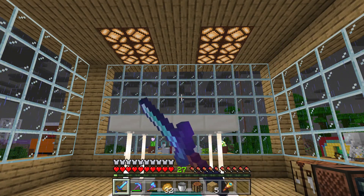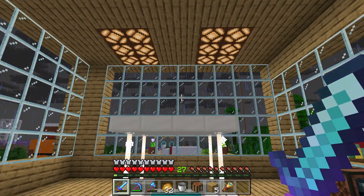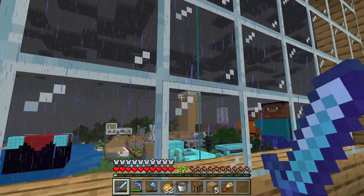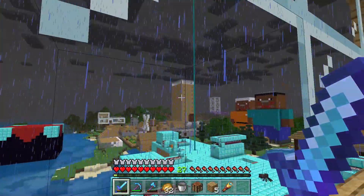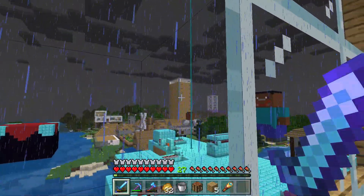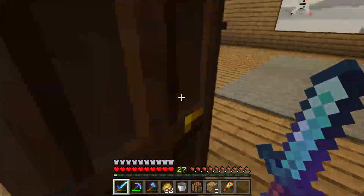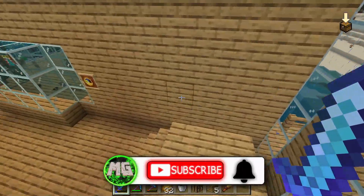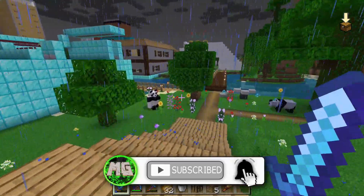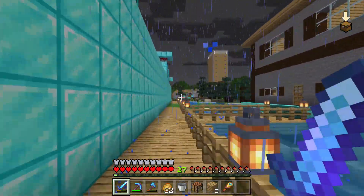Hello everybody and welcome back to Michael's Diamond World. Today I'm going to be finishing up the apartment building right over there. Last episode I built the apartment at the very top of the building — it's pretty much done — but I wanted to add a few things on the bottom floor. I want to put in a fountain, and I also need to build a path to actually connect it to the village.